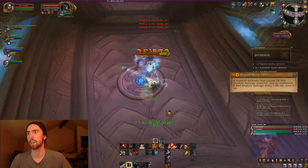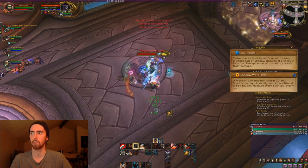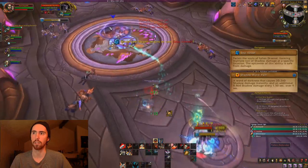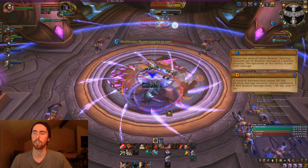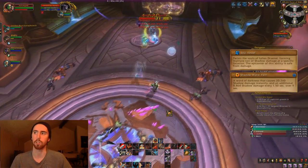The next boss is Soulbinder Niami. Her basic attack is she casts Mind Spike, and she also puts Shadow Word: Pain on people — you can dispel that. After that, she's going to do a Soul Vessel, which is basically a Void Zone you stand inside. You don't want to tank her over there — you want to tank her in the middle of the room. Soul Vessel is an AoE thing; you stand inside of it while she casts it and you take no damage.